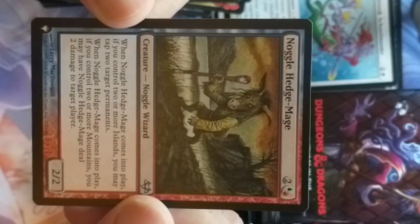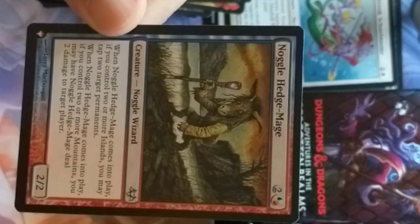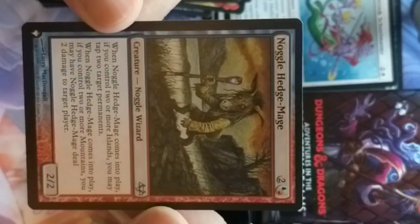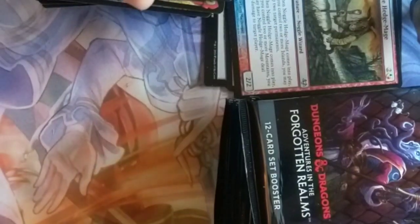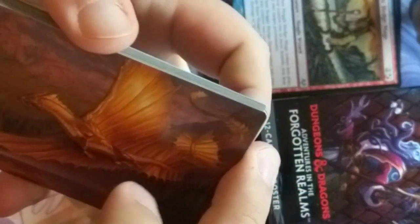We got ourselves a Noggle Hedge Mage — it actually looks like an ass wizard. That's very funny. An ass wizard — that could have a way different connotation. If I was going to be a wizard, an ass wizard doesn't sound too terrible.